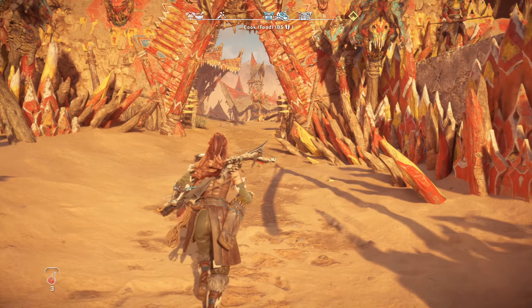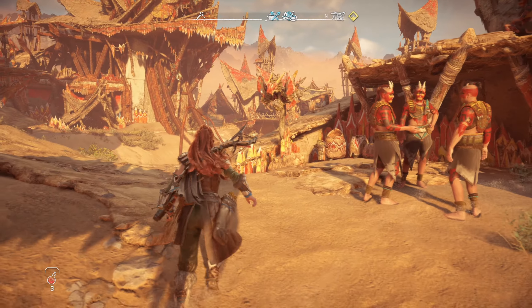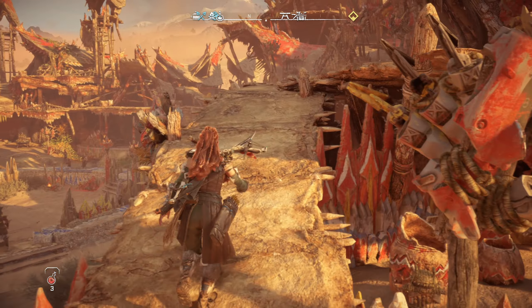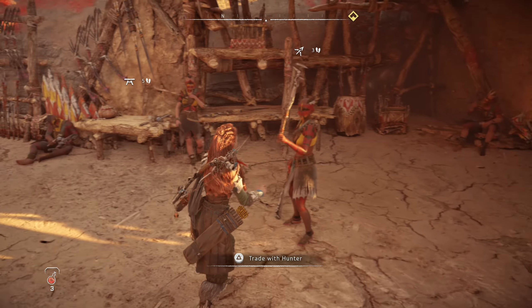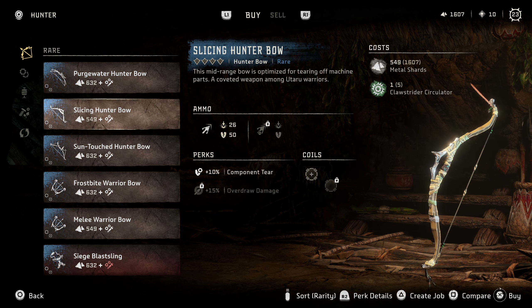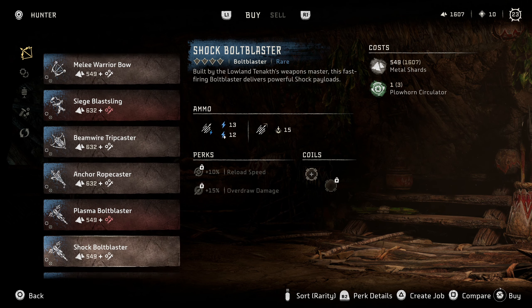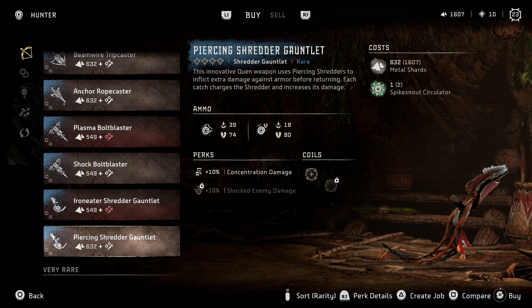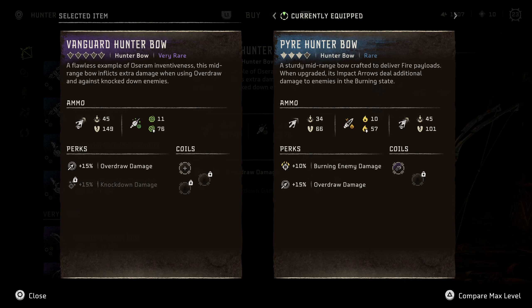I was making my way back to base camp and I came across this camp right here. I wanted to stop by and see if they have a hunter. Looks like we do have one right here - we have a table over there, workbench. We have purgewater, slicing, sun touched, a few different options. I don't really like any of these. Very rare - oh, Vanguard Hunter has 149 tear damage compared to my 66 I have now.